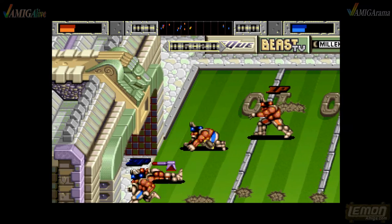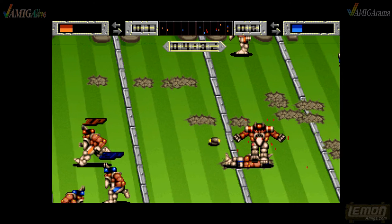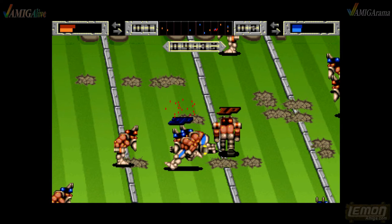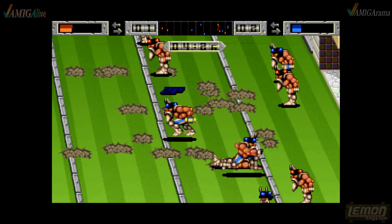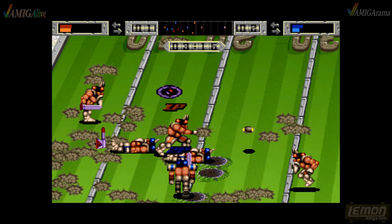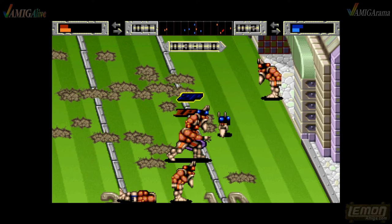Next we move on to Brutal Sports Football, which features a lot of blood. It's like Speedball 2 — the objective is to score goals mostly, but you can also knock out the players as well. You can beat them up and even chop their heads off with swords and shields.